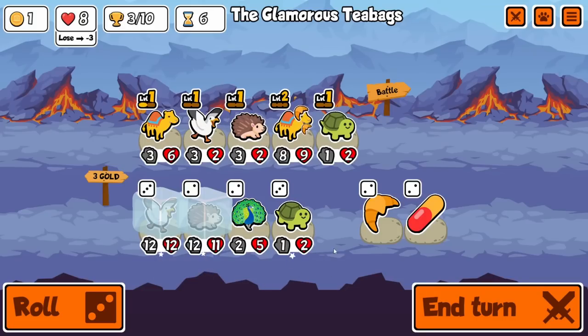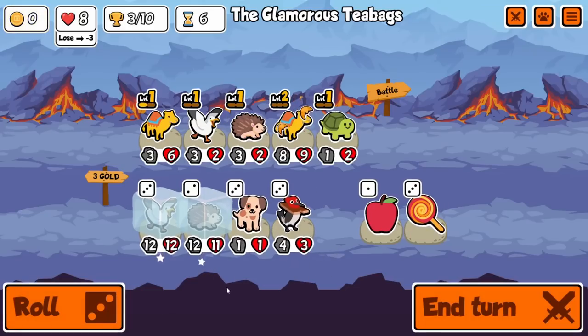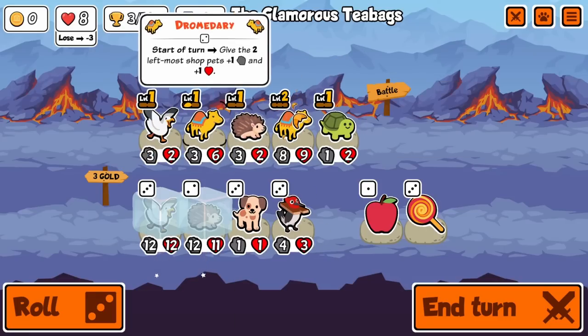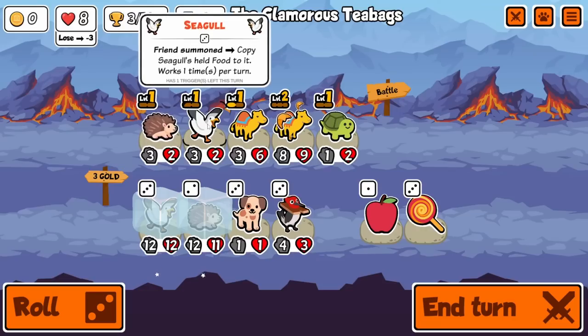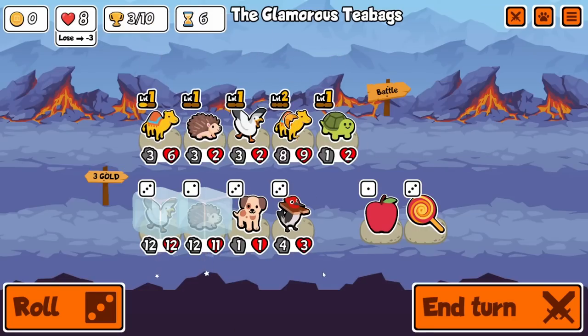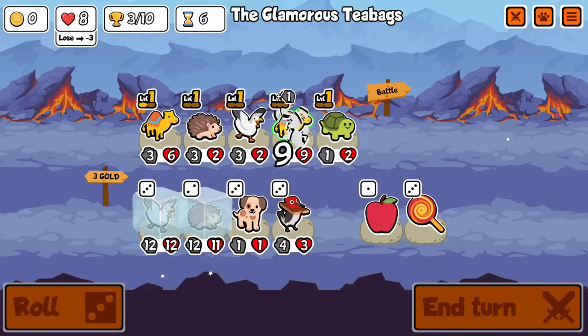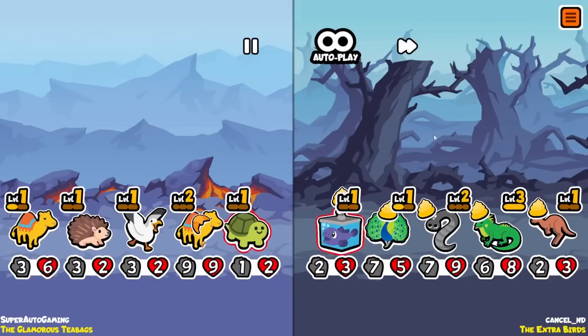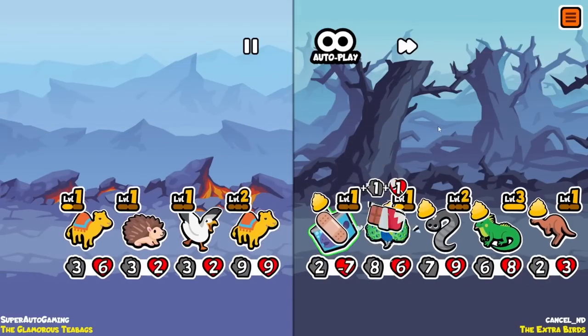Do I want another turtle? I don't know about another turtle. Let's switch these up, do it like this. That'd be pretty cool if we could have two level two dromedaries - we would get some serious buffs on the seagull and the hedgehog.